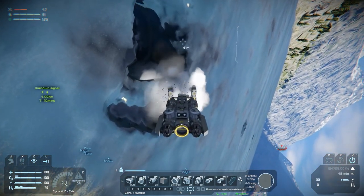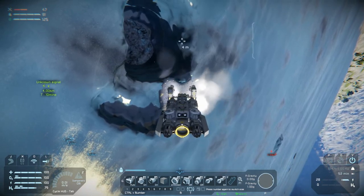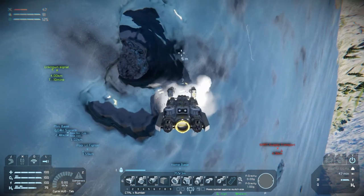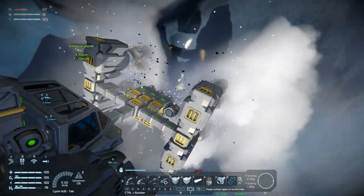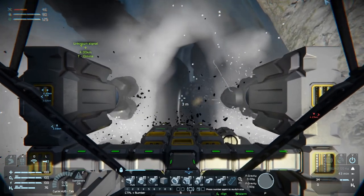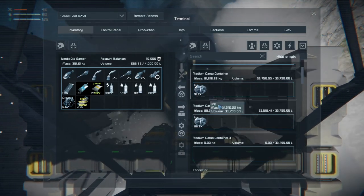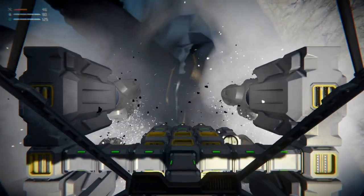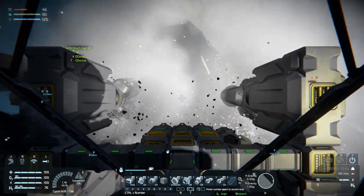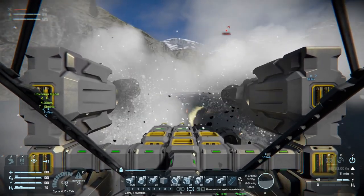Thank you so much for mentioning that we're losing altitude because of power and not because of engines or lack of thrusters — that was really really useful information. We are mining wonderfully. Let's have a look at our inventory — cockpit is full, we are getting tons of ice. I think maybe we can fill up completely, but not if we are sideways — we don't have as many thrusters sideways as we do for lift.